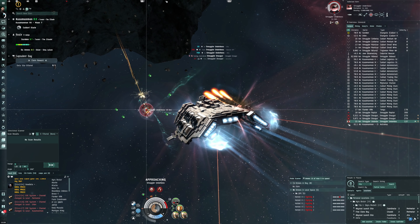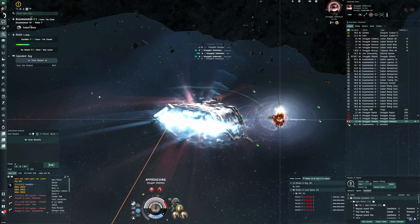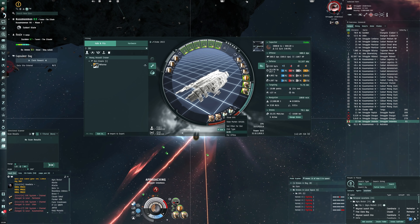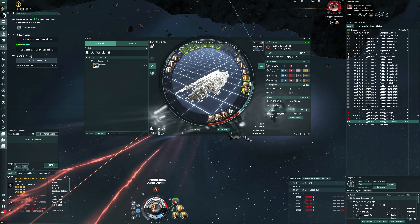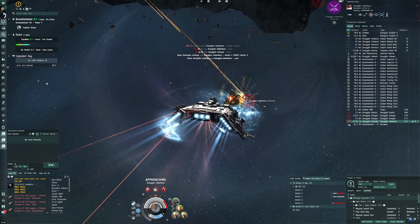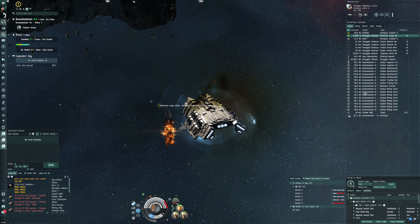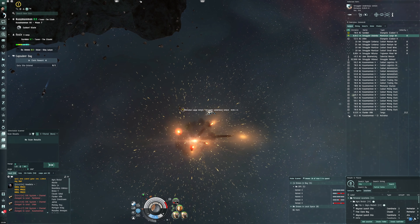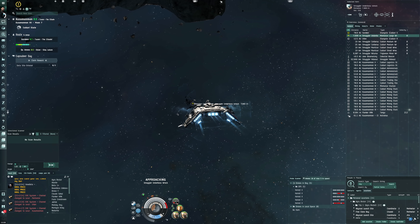That's just the way it is in EVE Online — there's always a bigger fish in the sea. But look — everything is attacking us right now and our tank is holding up really well. I'm quite certain that if this is a good representation of the NPCs in these sites, we'll be able to get through with three ballistic control systems. Unfortunately we lost the loot to the Tengu, but maybe I can ask what it gave.